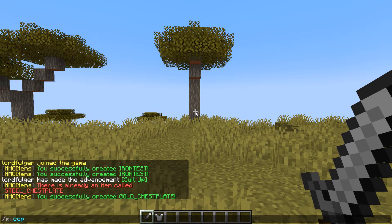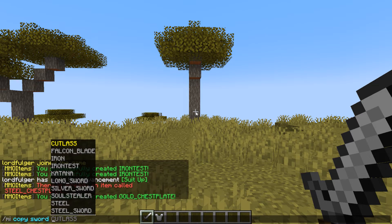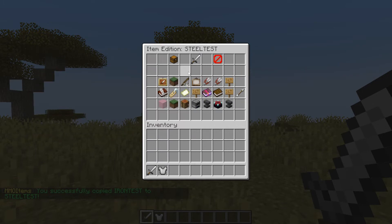Next, we have slash MI copy. So we'll do MI copy, then the category — for example sword — and then the current ID, let's say Iron Test. This will basically copy all the data from this sword that we just created, or have been editing, and copy it to a new ID so that we can have a nice layout to begin creating weapons. For example, steel test. So now we have steel test, and then we can just change the name of that to whatever we want to do.